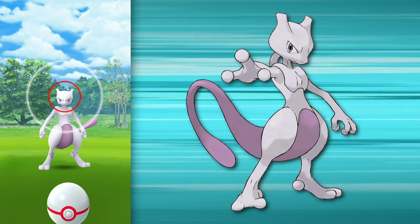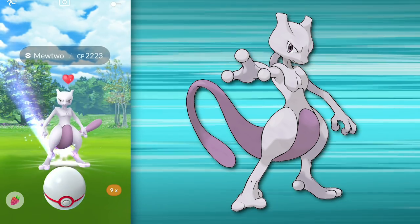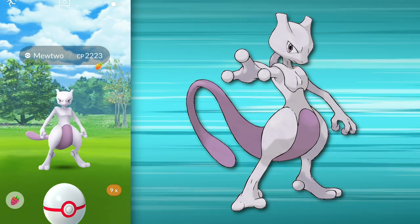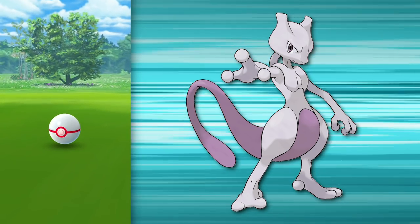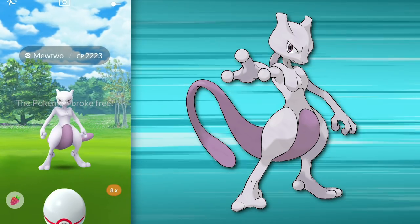Seriously, even when it comes to Gym Battles, sometimes I just open up with Shadow Mewtwo and attack mindlessly against every Defender in that Gym regardless of its type, and I take it down with ease. That's just how powerful Mewtwo really is, and if you still don't have one, you should absolutely trade for one as soon as possible. It really is the most essential Pokémon in this game regardless of what you're trying to do.